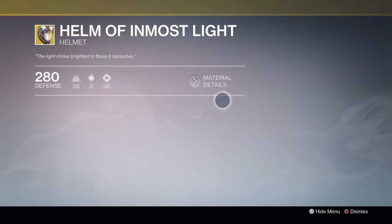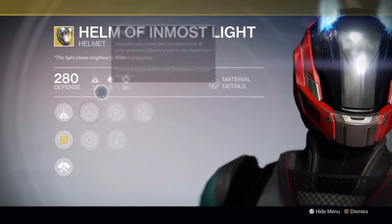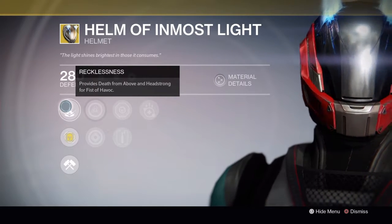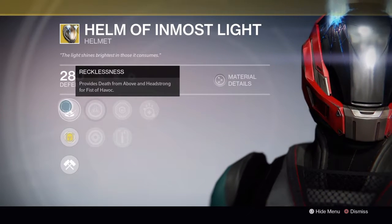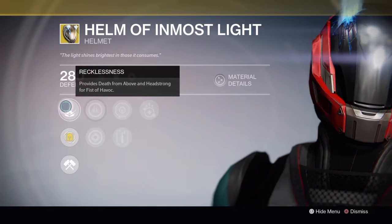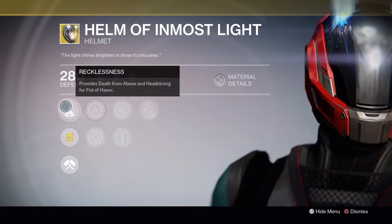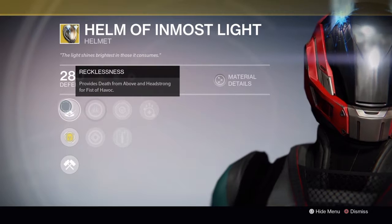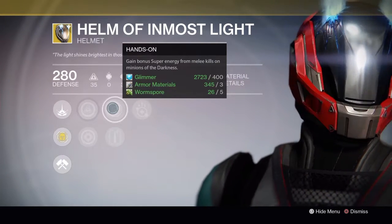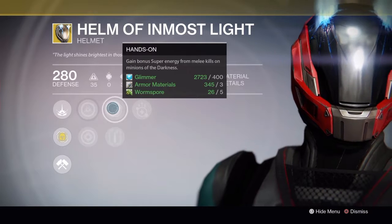For Titans, the Helm of Inmost Light — it's an intellect and strength build. It grants you Death from Above and Headstrong, which gives a nice agility buff making you a little bit faster. With those extra perks you can activate Shoulder Charge and just start running around with the multi-tool and Shoulder Charge, wrecking people in the Crucible. Hands On gives super energy for melee kills — very much a Titan thing since Titans just love to punch everything in sight.